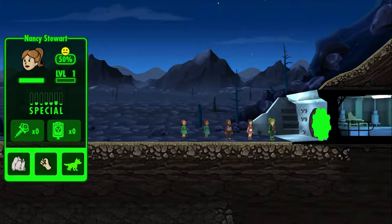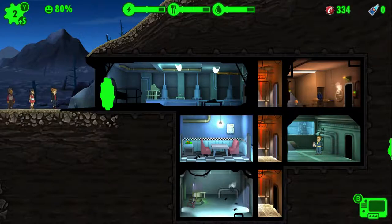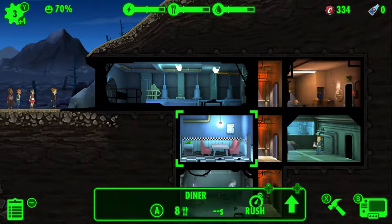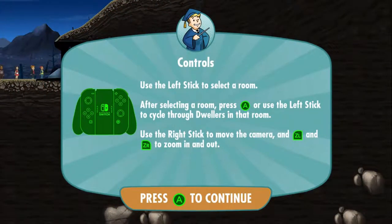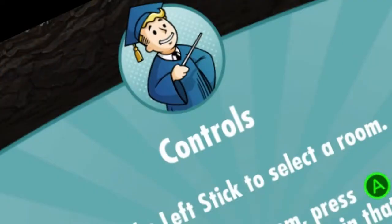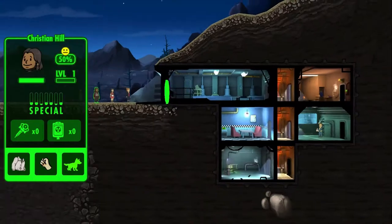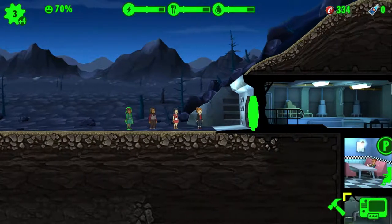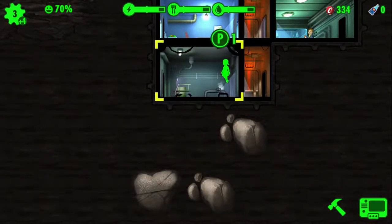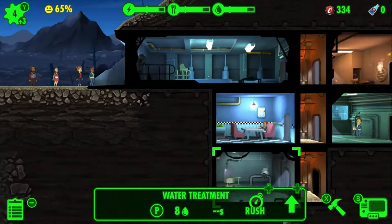It doesn't tell me what their specialties are particularly, so let's just drag you and put you into the kitchen. Four women — there's an emergency! Controls: use the left stick to select a room, press A or the left stick to cycle through dwellers. Donna, I'll put you in water treatment I guess. We've got two people on energy. There are no longer any rats in the diner — that's good, don't want rats in the diner.